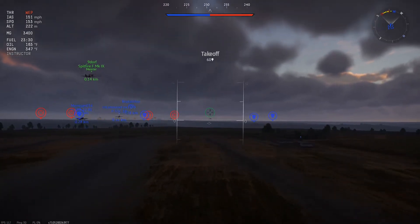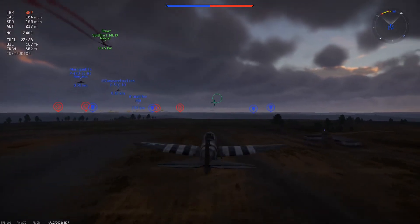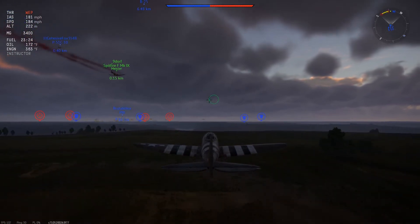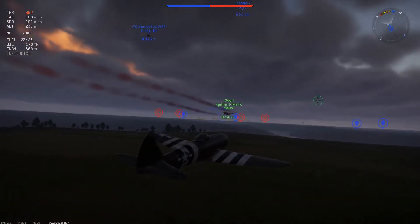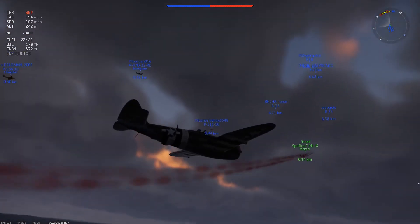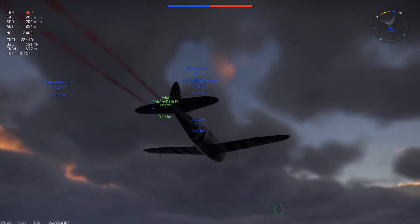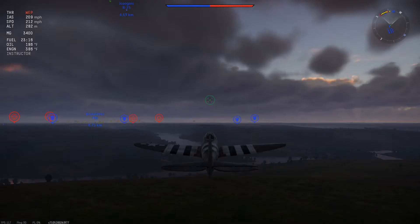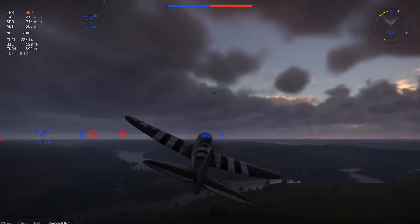You want to start doing what's called a little bit of zoom climbing. The player that's green is in my squad — I call him Dwarf. He's flying the Spitfire Mark 9. He'll be covering low altitude while I go high. That is the plan.